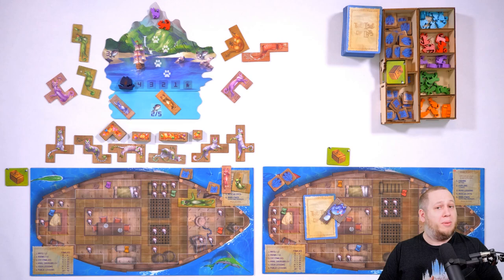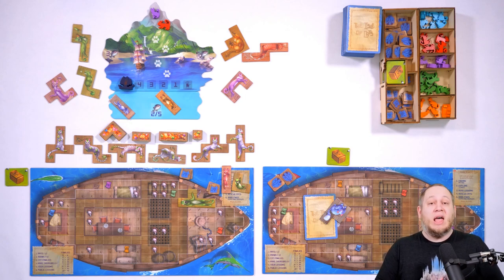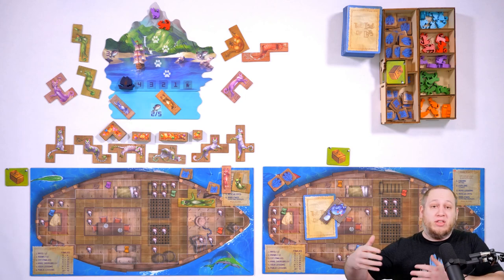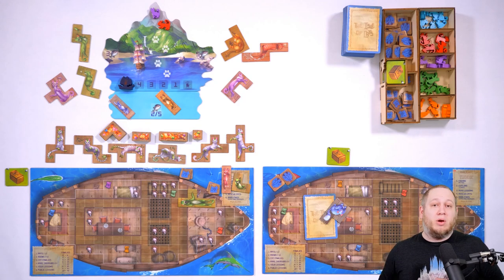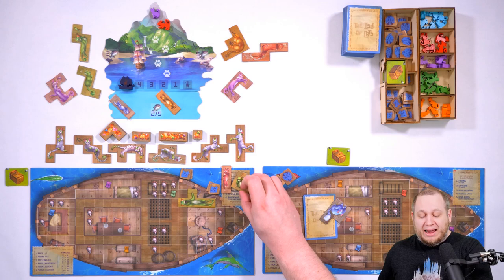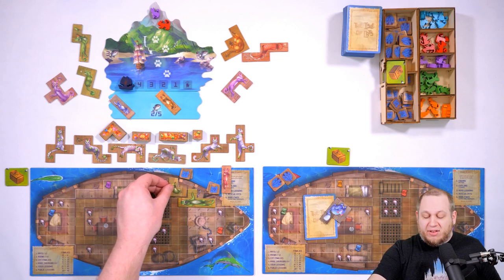We could pay five fish to take two kittens, which is exactly what we're going to do — taking this kitten and this kitten and paying five fish, spending this basket card. When you place kittens on your boat, they work just like cats. In fact, kittens once they're on your boat are cats — a green kitten is just a green cat. It will form a green cat family for any lesson cards or any other cards that count the number of colored cats you've got. These just count as colored cats and they're no longer classified as kittens, because there are no cards that refer to kittens in the game.